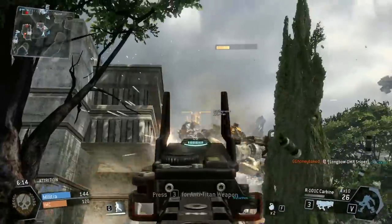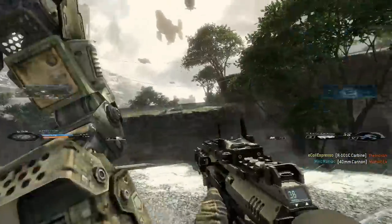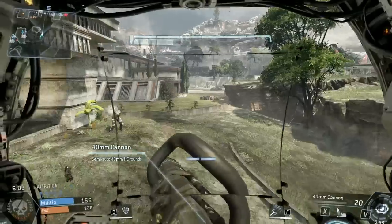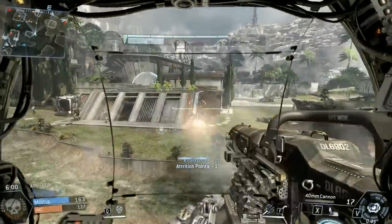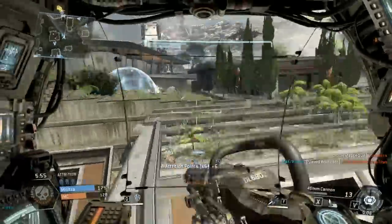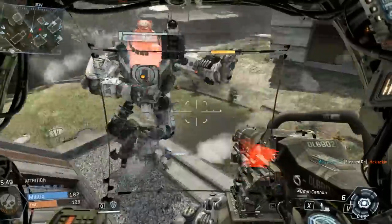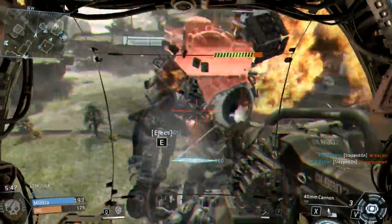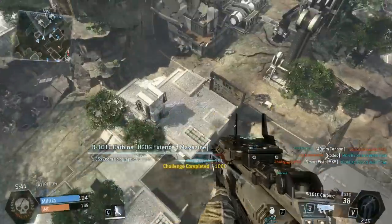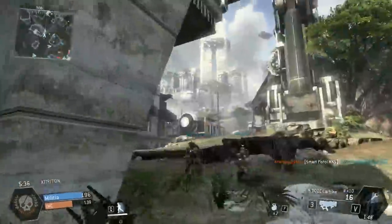My last tip is more specific and mostly applies to the game mode Attrition, because everybody wants to improve their stats and see that KD rise. My suggestion is to run Minion Detector. It acts as a constant UAV, letting you see more minions on the battlefield, and it also gives you better detection of nearby pilots. That's especially valuable because a pilot kill is worth four attrition points while a minion kill is only one. This has worked tremendously in my favor during the beta whenever I use it.